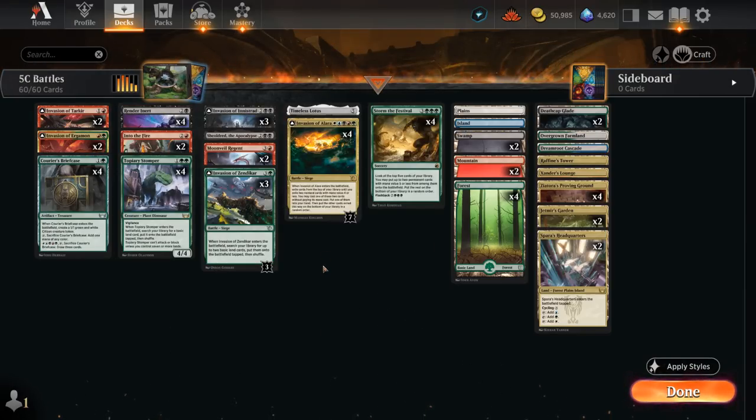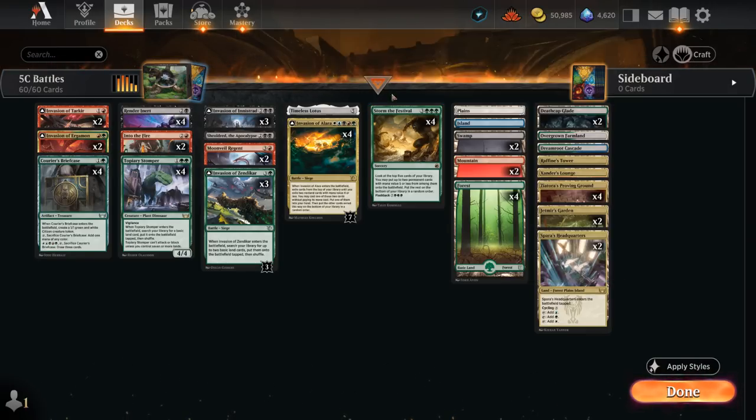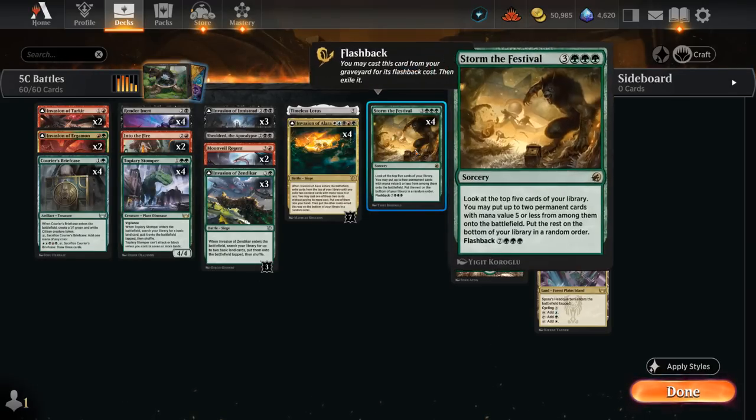To help find Invasion of Alara, we're also a Storm of the Festival deck. Storm of the Festival is pretty synergistic with all these battles, since they are permanents with mana value five or less that we can find among the top five cards of our library and put them straight onto the battlefield. All these battles often have a sorcery-like ability, so it's pretty unique that Storm of the Festival is actually putting these battles into play — and potentially even removing opposing creatures, with Invasion of Innistrad giving a creature -13/-13 until end of turn.